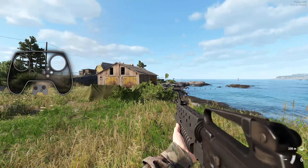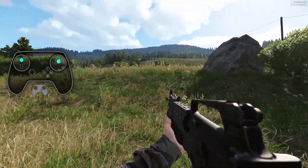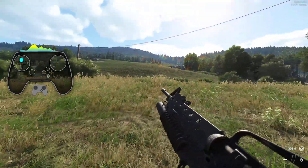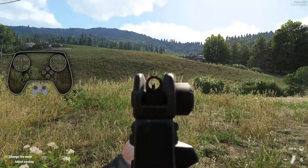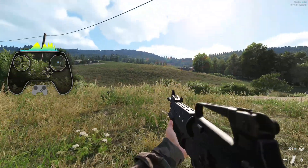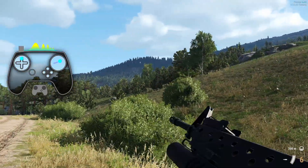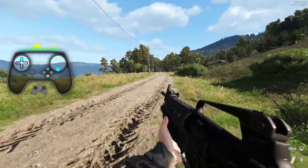I put reload in a couple of different places because when hip firing and then zooming in, it toggles the aim down sights and I didn't like that. The idea is you use left trigger reload when you're zooming in for a quick reload to stay zoomed - otherwise I'd probably use the flick.